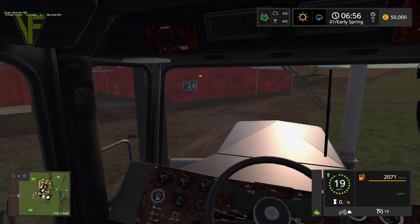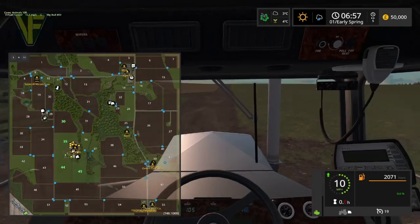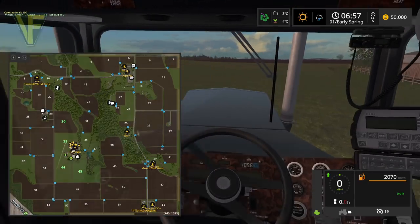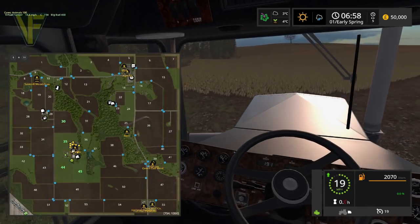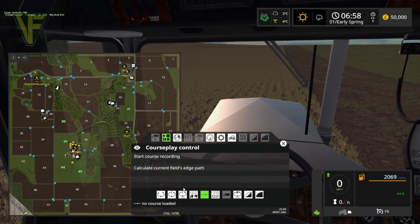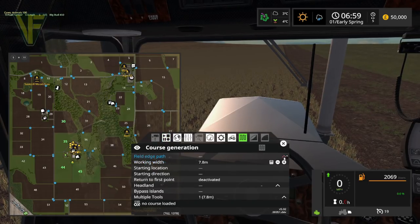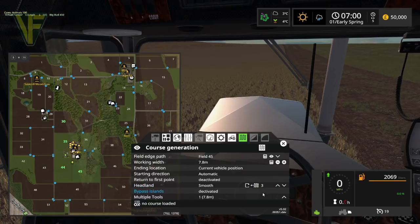We are going to start on field 45, which is a wonderfully odd shape. I'm looking forward to seeing how CoursePlay handles this. We're doing field work on field 45 — starting from current vehicle position — and I'm going to give it three headlands and see what that does.